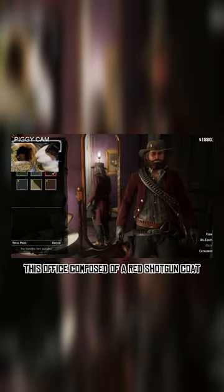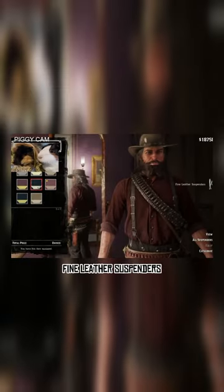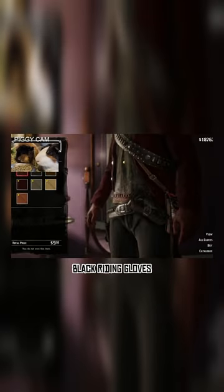This outfit is composed of a red shotgun coat, red and black everyday shirt, black everyday pants, fine leather suspenders, and red plated quickdraw boots. And then of course, black riding gloves.